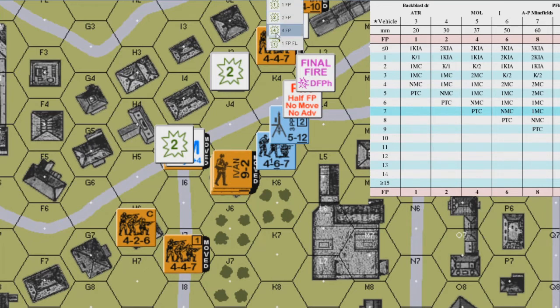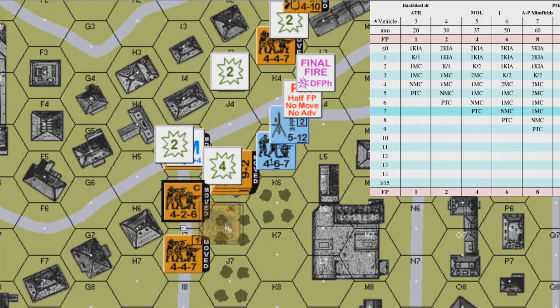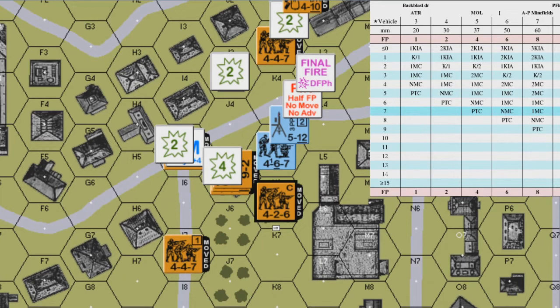Finally, the Russian 4-2-6 in H6 moves I6, J6, and K6, where the German player again declares Final Protective Fire. The fire group's firepower is halved due to Subsequent First Fire, halved again due to being pinned, and doubled due to point blank fire, attacking on the 4 firepower column with a -1 DRM for non-assault movement. There is no open ground modifier in K6 as that is an orchard hex.